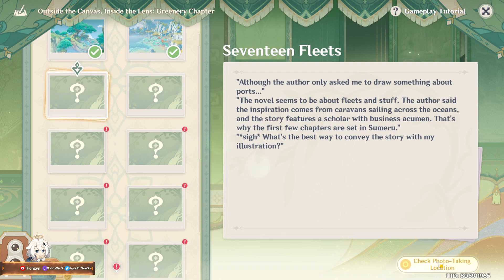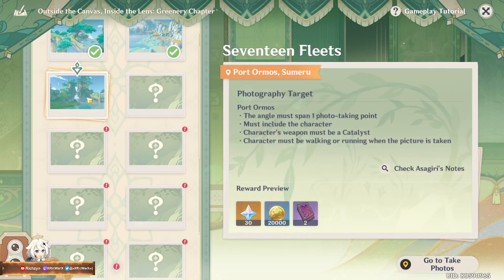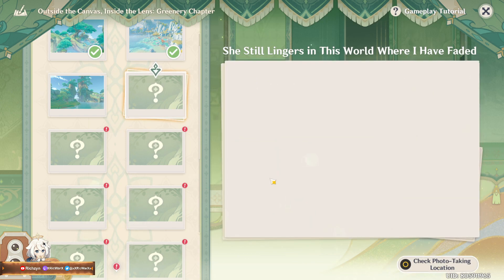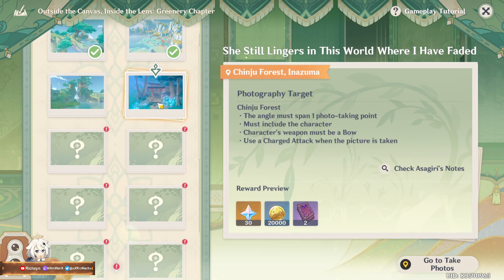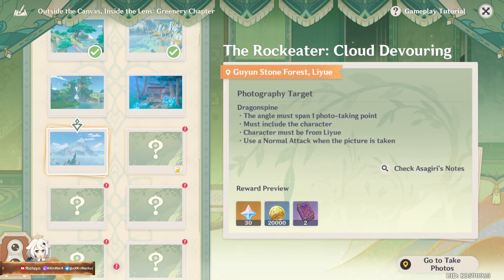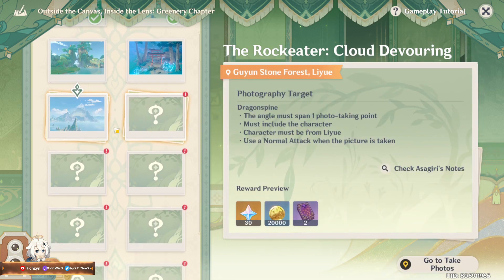Although the author only asks... I'm not going to read that. Let's see, where does it take place? Port Armas? The next one is 'She's still lingering in this world, where I have faded.' Takes place on Torrigate on Inazuma, Narukami Shrine below, something like that. Next one is Rocketeer Beaches.